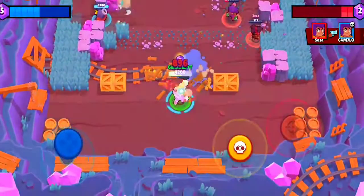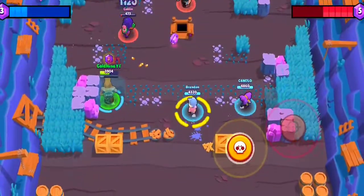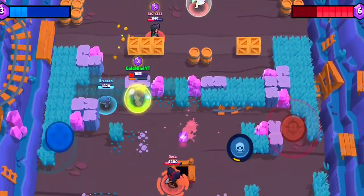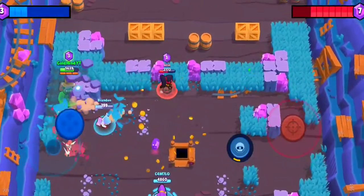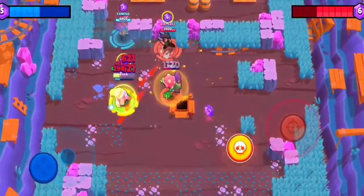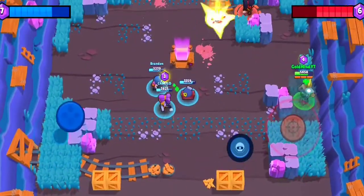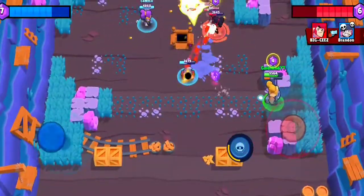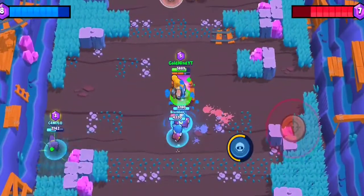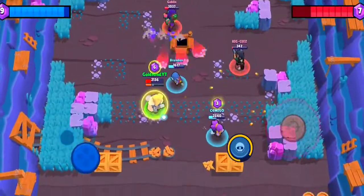I wonder if I have that 30% damage reduction - am I gonna tank something? This Shelly does not have the Band-Aid star power. I really want to go for Colt but I missed so horribly - just one shot is all I wanted. Shelly used up her super. I'm running away - I am not giving them the satisfaction of taking me out, I have four gems. I really shouldn't be this aggressive as a Bull but I need to charge up my super.